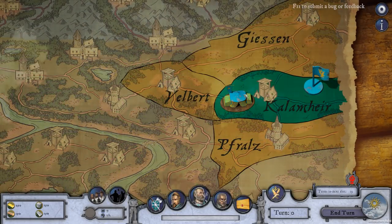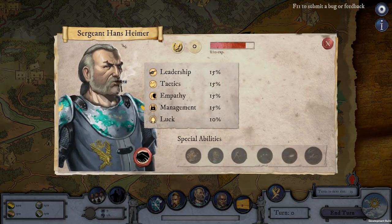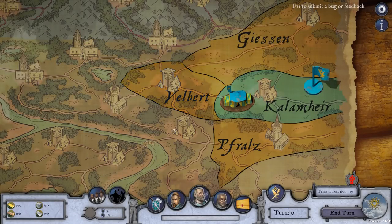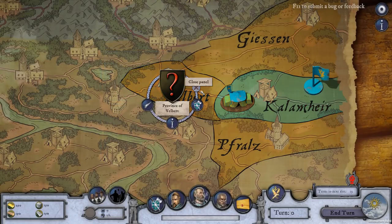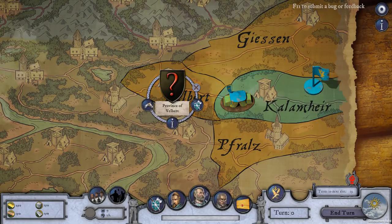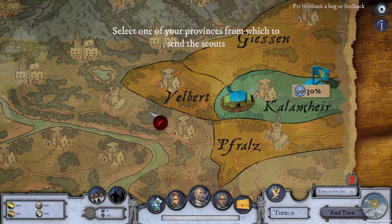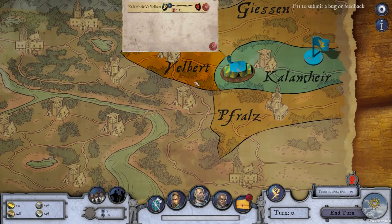We've got 3 provinces to look at. I am Hans Heimer — I'll gain experience which I can put into skill spots to improve over time. I also have Matthias Wunsterberg as my spy, who we can send out on missions. We've got Velbert nearby but know nothing about it, so let's send him to spy it out. Next turn at night he'll give me a report.